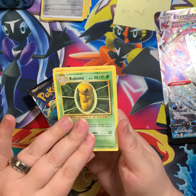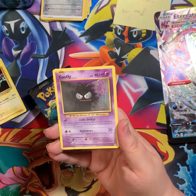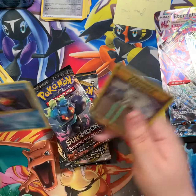Starting with Evolutions, because you know I love me some Evolutions — it's my favorite set. We've got: Kakuna, Charmeleon, Professor Oak's Hint, Voltorb, Gastly, Magnemite, Steel reverse Blastoise Spirit Link, and Starmie non-holo.